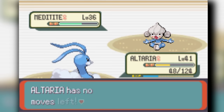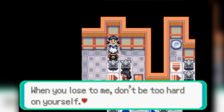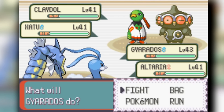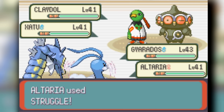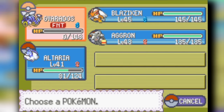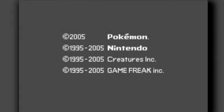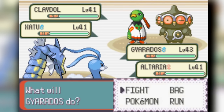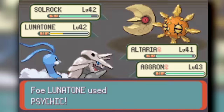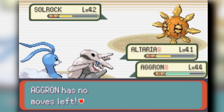We head into Mossdeep City for the 7th gym — a double battle, the most annoying one. The puzzle isn't hard once you understand it, but the gym fight itself is pretty hard. We start against Liza and Tate with Claydol and Solrock. I start with both my Flying types so they can't use Earthquake on me. They double attack my Gyarados though, which is annoying. With Struggle I can't choose who I attack, so it's all luck-based. Claydol is the biggest threat since Earthquake hits two of my Pokemon. Eventually Altaria and Aggron clutch up, take down Solrock, and we beat Liza and Tate.